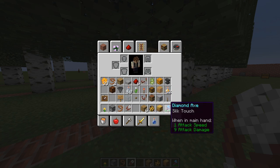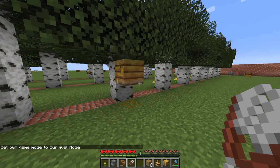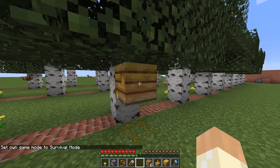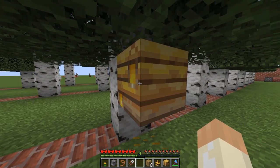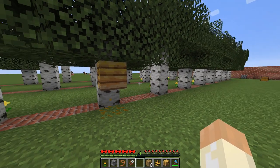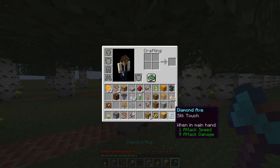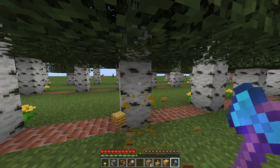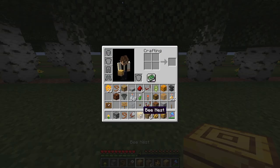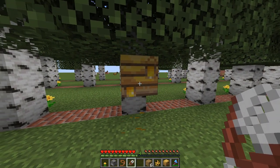Let me demonstrate the silk touch enchanted axe. If you break a block — either a nest or a hive — and there are bees inside, they will be angry and you will not get any loot. You will not get the nest, but you will get the hive if you break it — though the bees will be angry and you will not get the honey. But you can use silk touch — it doesn't need to be just the axe, it can be any tool. With silk touch we can carry it with us and place it wherever we want. The bees and the honey are still in there.